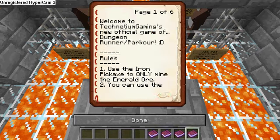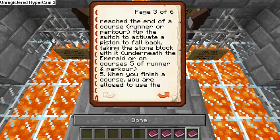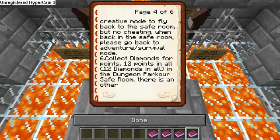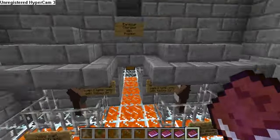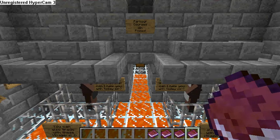Rule six: collect diamonds for points — 12 diamonds in all. In the dungeon parkour safe room there is another villager you can trade with. This villager trades one emerald for four diamonds. When you've collected all diamonds you can get three emeralds from that villager. So there are 12 diamonds to collect and trading them nets you three emeralds.